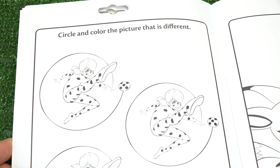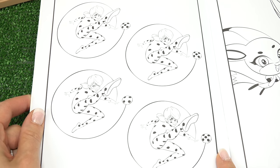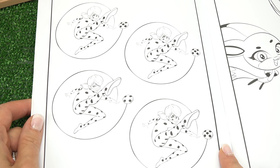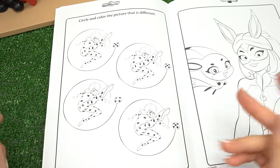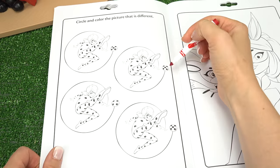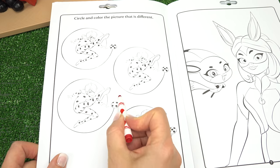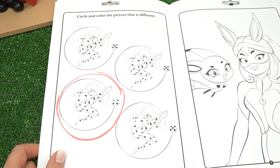Circle and color the picture that is different. Pause the video if you need more time. Let's see. I need to concentrate. Which one is different from the rest? I found it. It's in the yo-yo. So all of these have five spots except for this one, so this one is the different one.